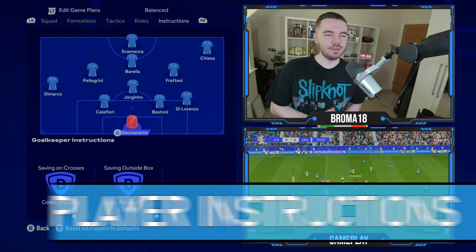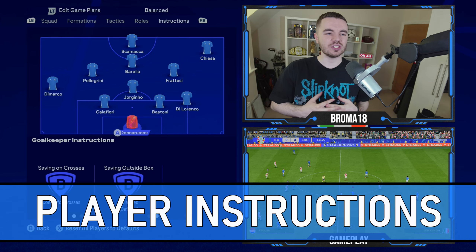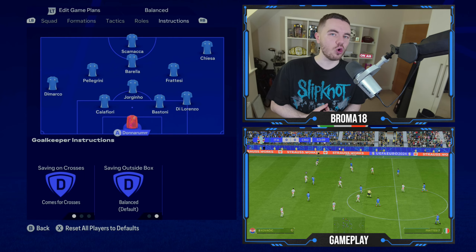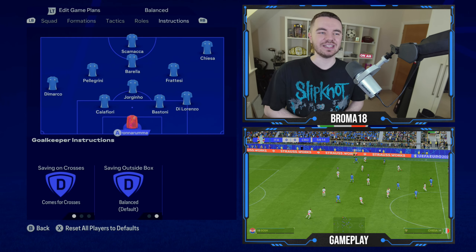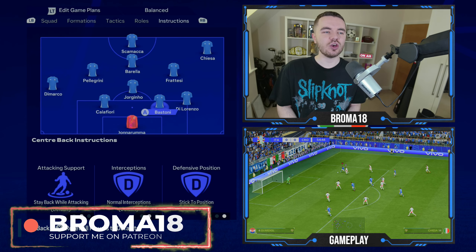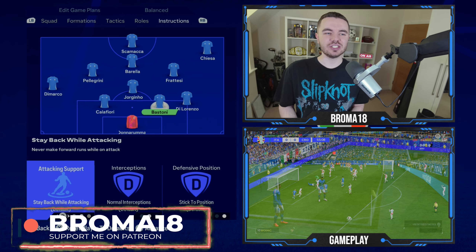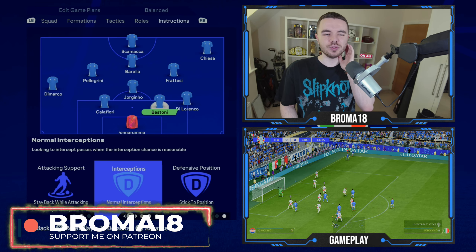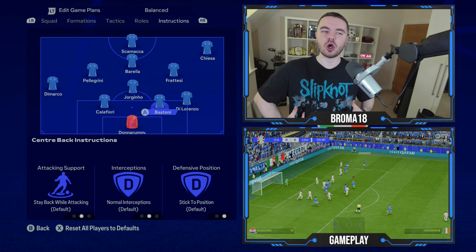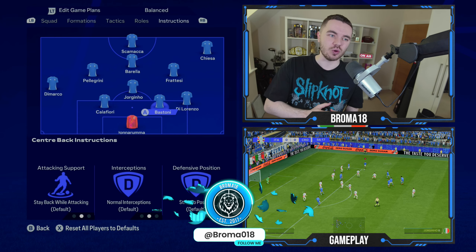Now player instructions — this is where it really gets detailed. Starting with Donnarumma in goal: comes to crosses, saves outside the box only, unbalanced — not associated with a sweeper-keeper role. Bastoni and Calafiori are left on basic; you could move Bastoni up to aggressive interceptions as he's very man-to-man oriented, though I'm not sure that fully translates to aggressive interceptions.